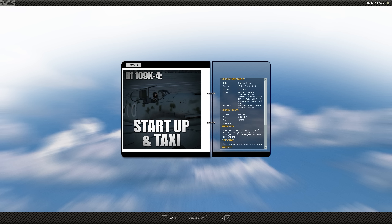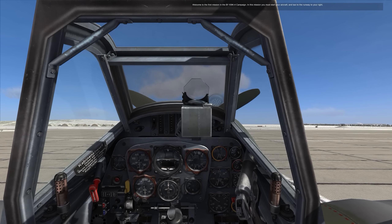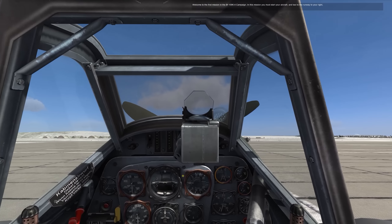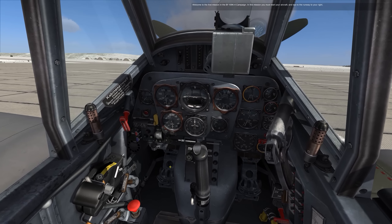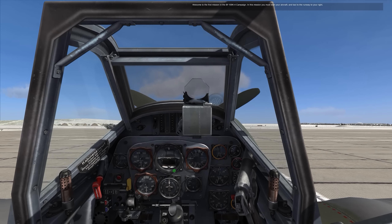The mission briefing says start at 0859 — you must start your aircraft and taxi to the runway on your right. Now, you might notice this is not the time of day or parking location from the mission briefing. I went back and made some changes — the original lighting was too dark and we were facing into the sun, which isn't a flattering way to present an aircraft. There's another 109 making circuits around the airfield.